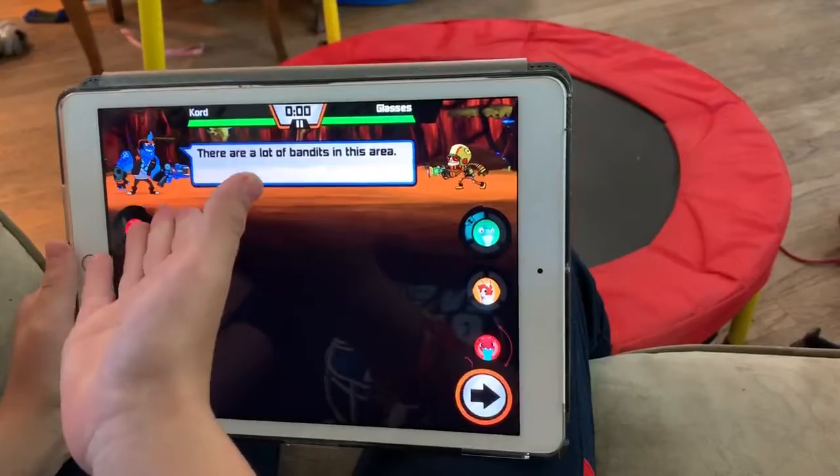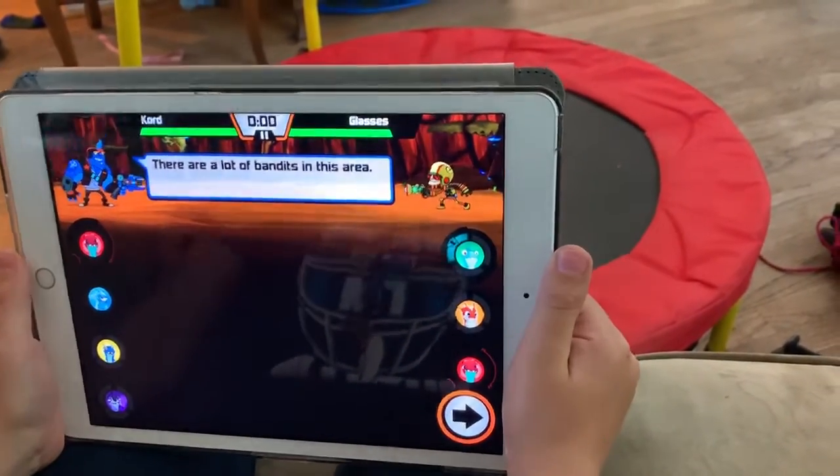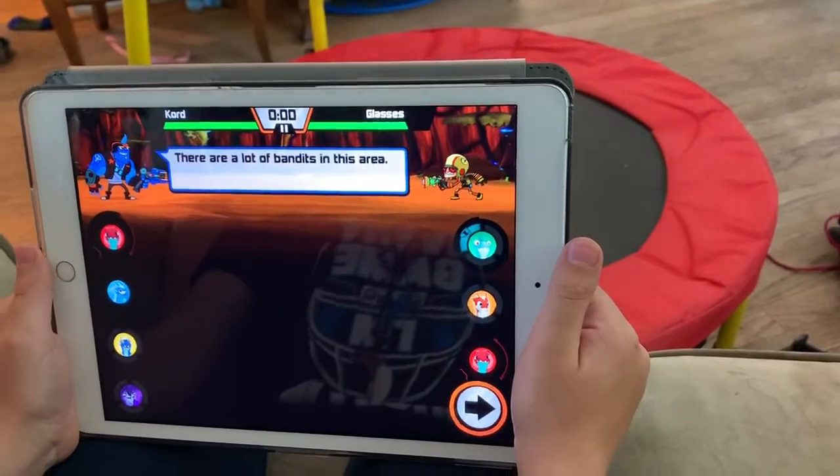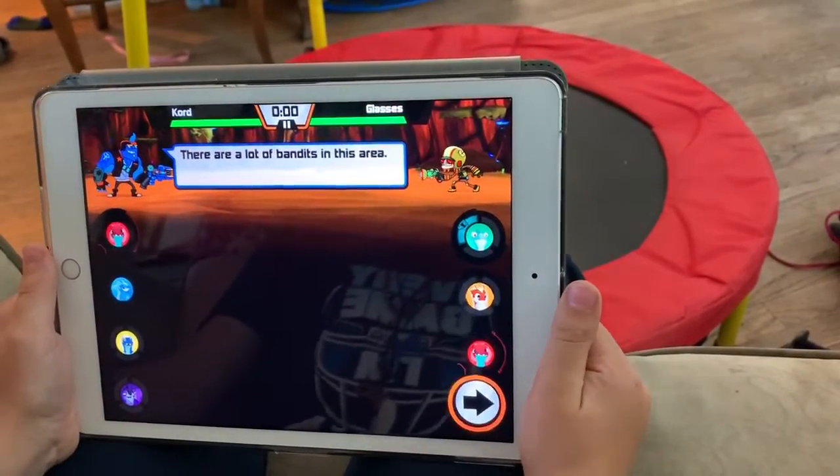My character is Cord, as you can see. And we are going to start battling in a few more seconds. My opponent right now is Glasses, and let's go.